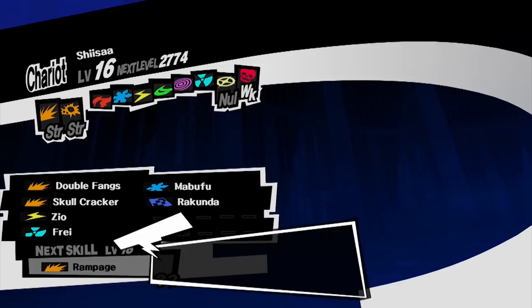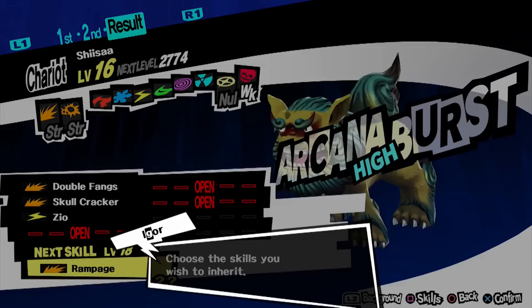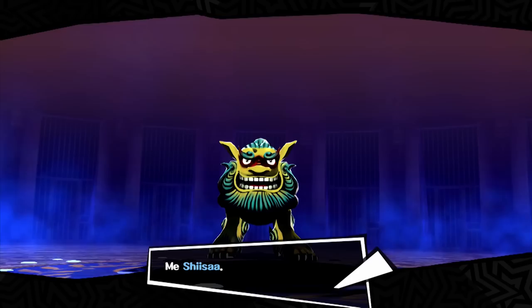For rank 2, you must create a Shisa with Frei. Using the Jack Frost you created for the first rank, recruit a Makami from the second palace to obtain the second material for Shisa. Makami already has Frei, so it is an easy fusion as long as you are level 16 to create Shisa. Pass down Frei, and this will easily satisfy the second rank for the twins.